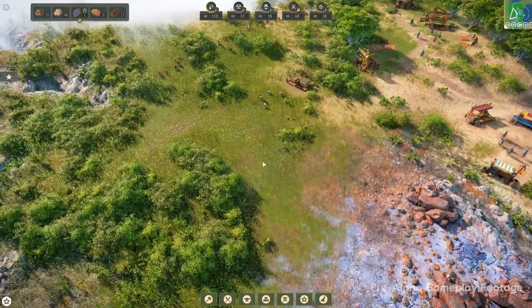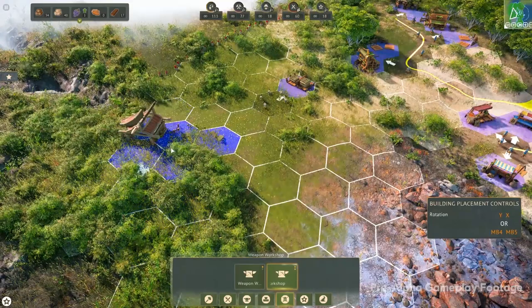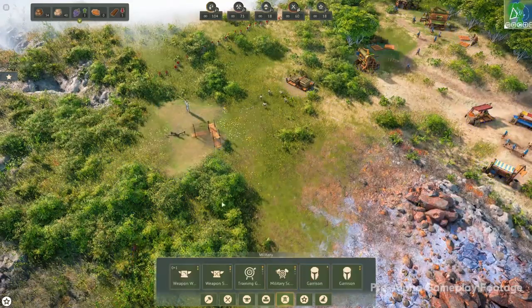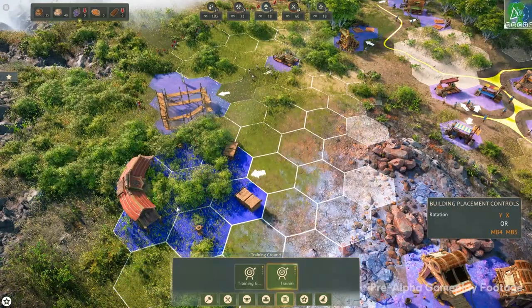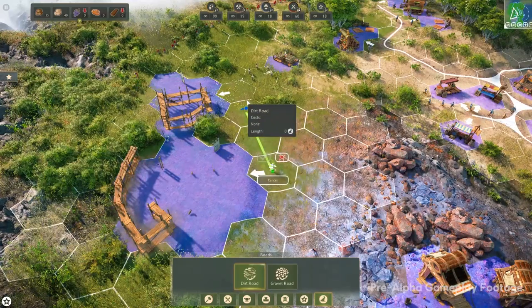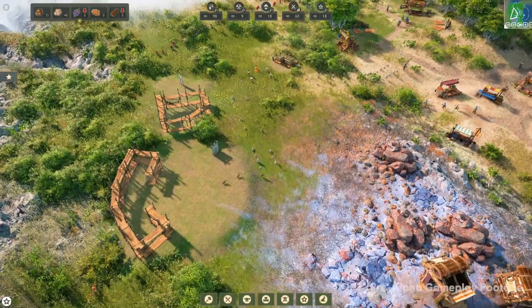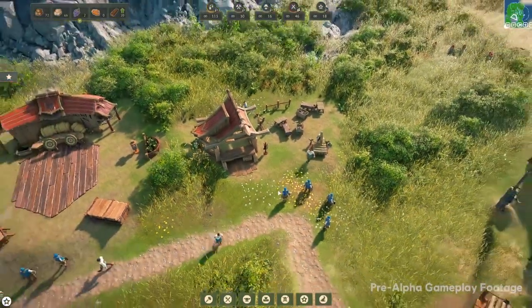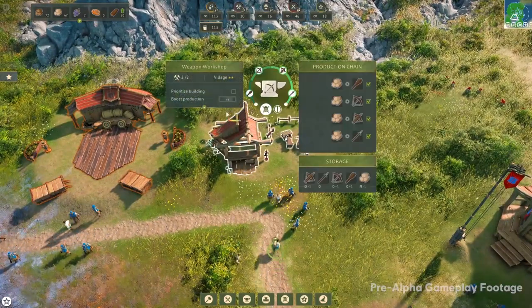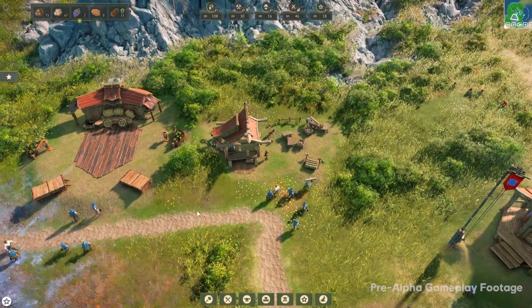We should get started on making some weapons, so we are making a weapon workshop and a training grounds, and loading that up as well. Our weapon workshop is done and our training grounds is also done. Let's get some weapons — we are boosting our production by adding additional settlers to the building as additional carriers.